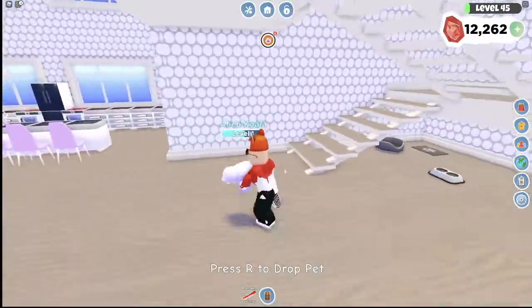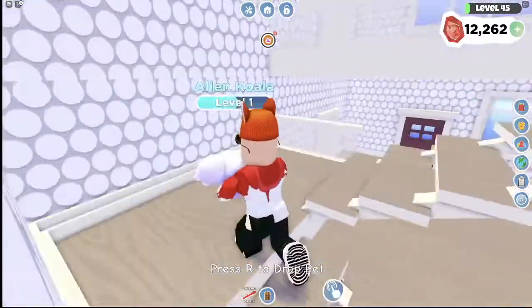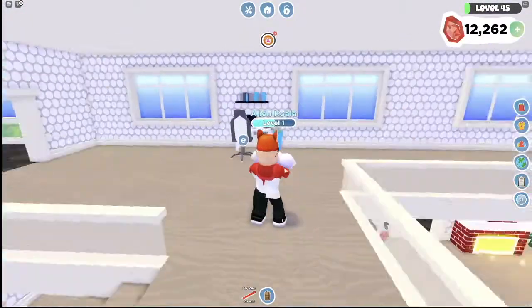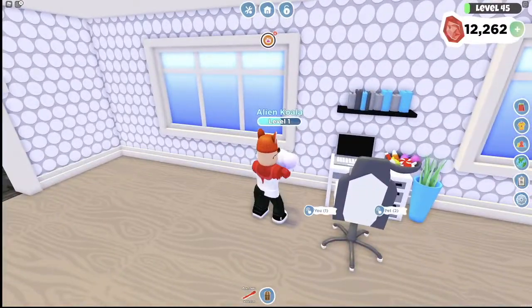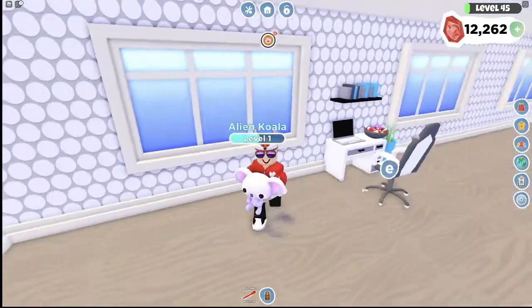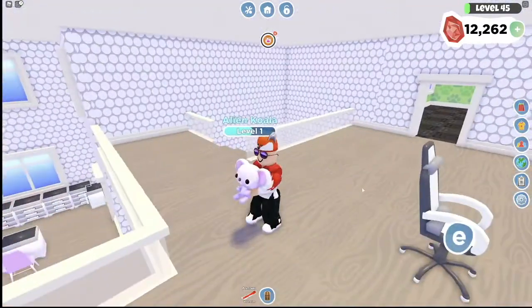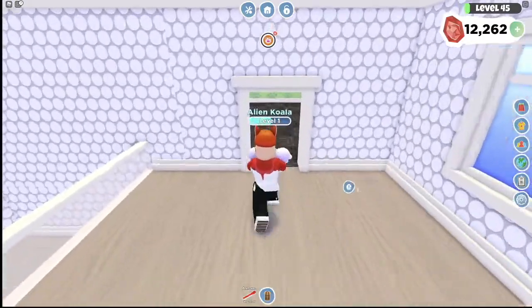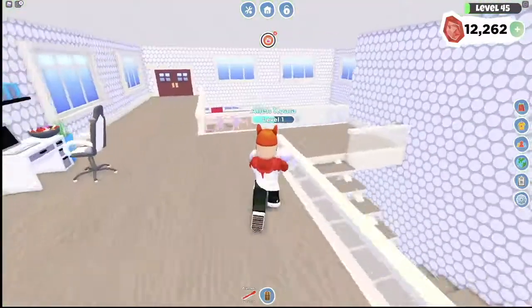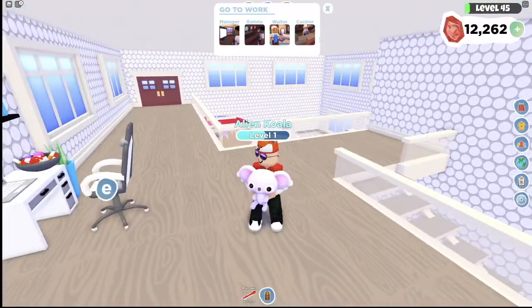We're going to keep exploring the rest of the house. Upstairs, I have nothing — just this little computer with a gaming headset. I like to call this my gaming area, because this is kind of what my gaming setup looks like at home. In this bedroom and bathroom, I have absolutely nothing. But that is okay — I do have one more house left.